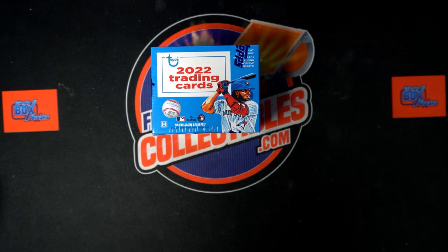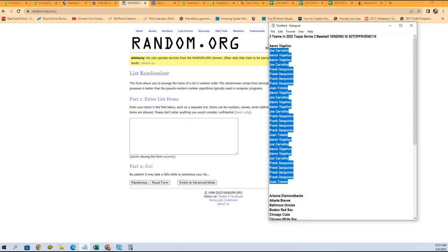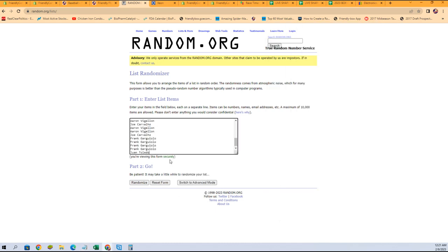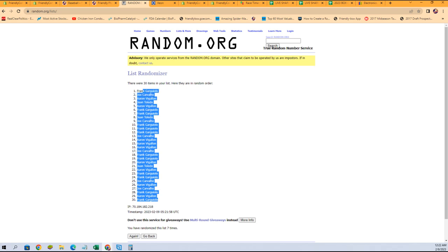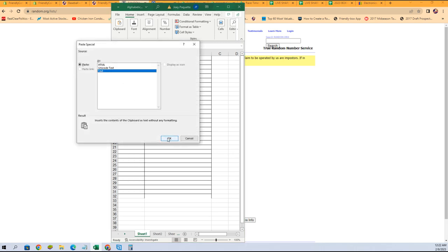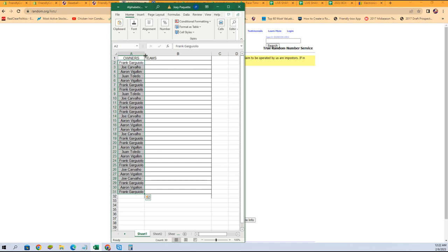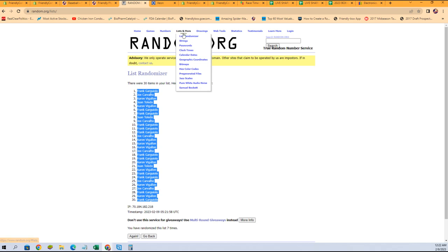We're going to do a random of our owner names first. Let's get the names right here, just the names. There we go — seven times: one, two, three, four, five, six, and seven. And we'll get them pasted in right just like that.